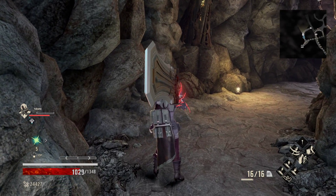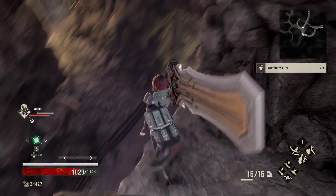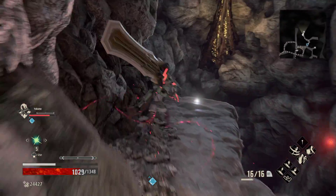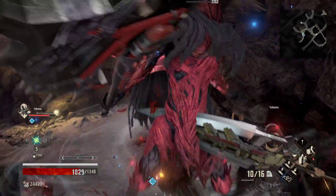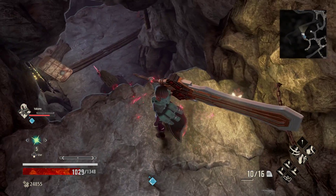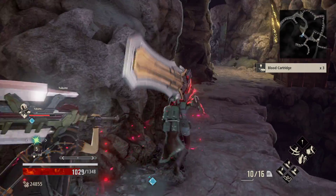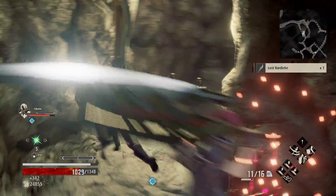From there, we have a spear and chest, then an MJ-109 right here. Going to drop down again, take the left path — another MJ-109. The middle path doesn't go anywhere, but you can take this to essentially drop down onto that guy, though we're not going down that path just yet. So we want to go over here and grab another shiny with the blood cartridge.